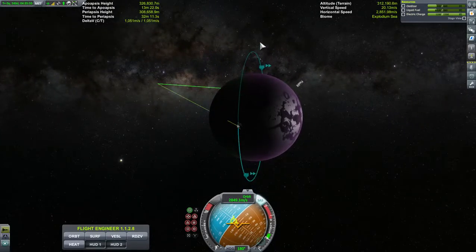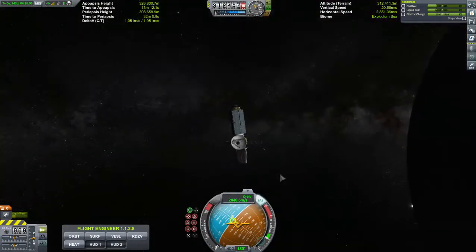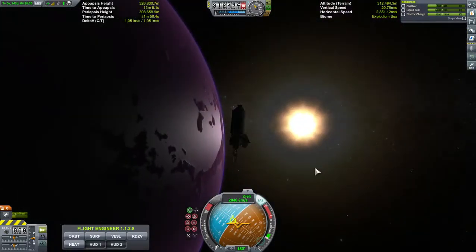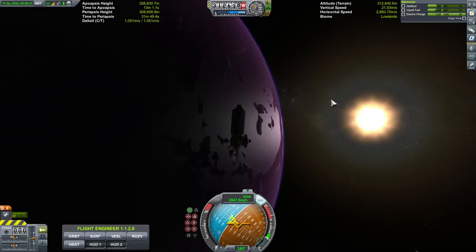Hopefully we won't lose it here in just a few minutes, but we're in a stable orbit. We're over the Explodium Sea right now. Here's our satellite — I'm getting ready to turn on the resource scanner. You can see it kind of moving. We are kind of close but not real close.